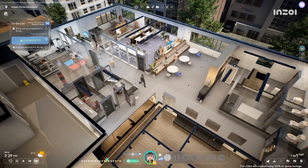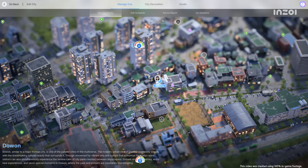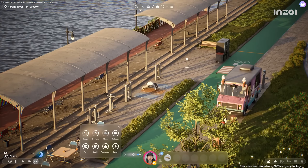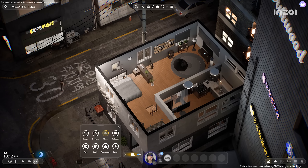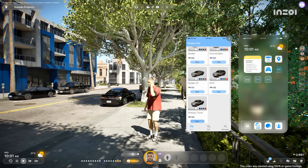Inzoi allows you to view the world from a distance. Endless stories take place with the Zoys you create within your modified city, all operated under the complete simulation. Experience your most desired life, and the life that's given, to create your unique story.